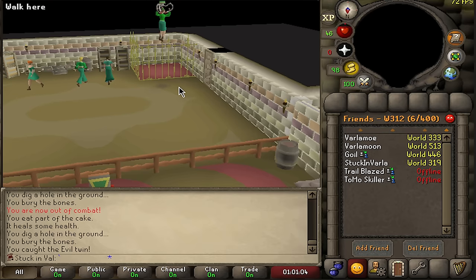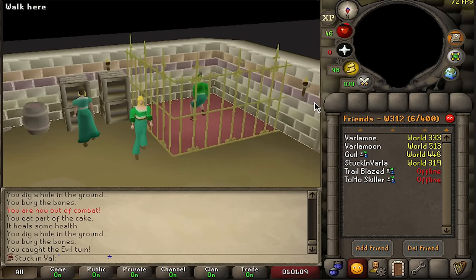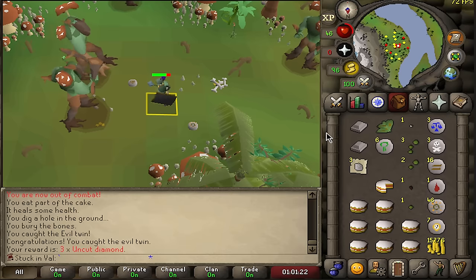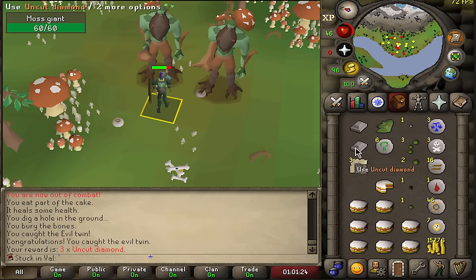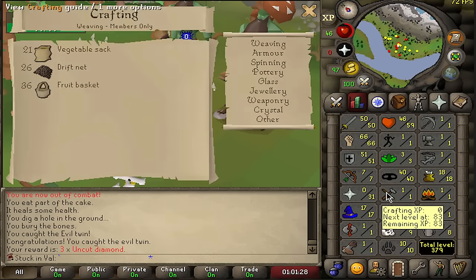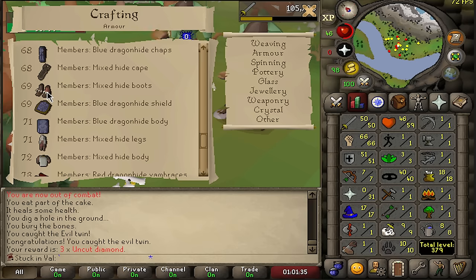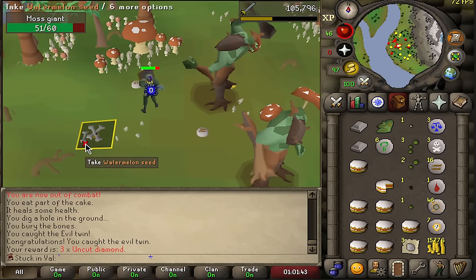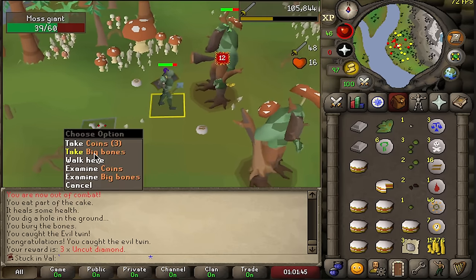My very first Molly random event. Got three diamonds — that is definitely worth doing. At some point I'll probably train crafting to 69 or 72 so I could get a full dragonhide set, which could be huge for this account and is something I'll probably do eventually.